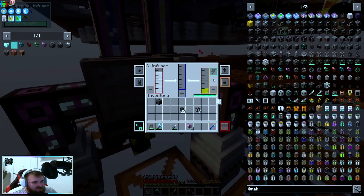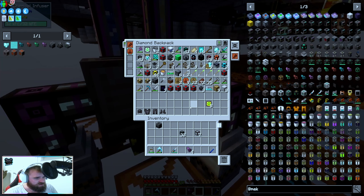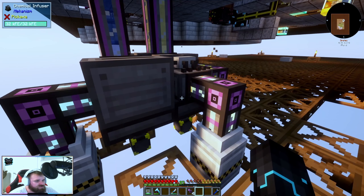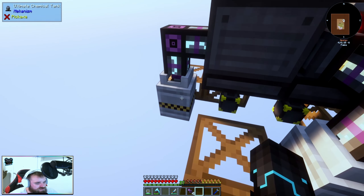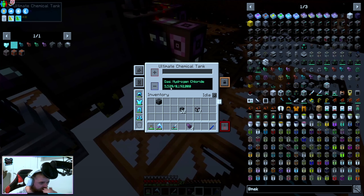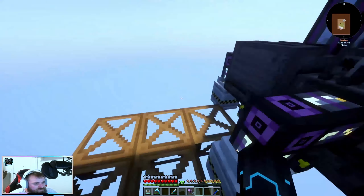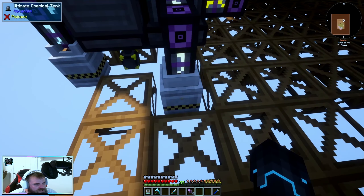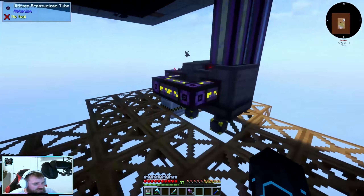That's just going to constantly go now. Obviously we can split all of our speed upgrades to make this go a lot quicker — actually I think I used them all upstairs. That's all right, we'll make some more off camera. Cool — so now we've got an ultimate chemical tank with oxygen and an ultimate chemical tank with hydrogen chloride.